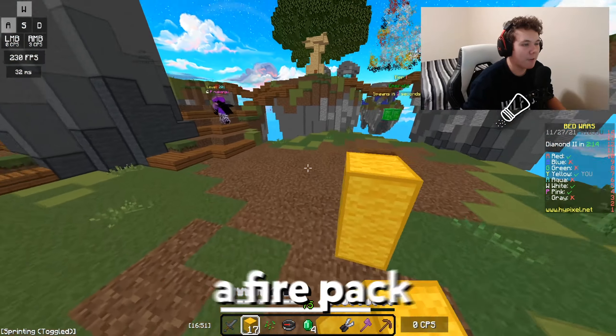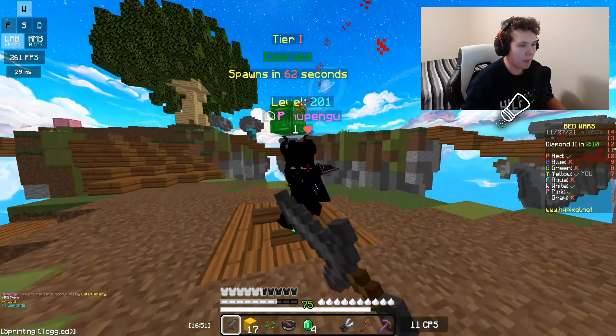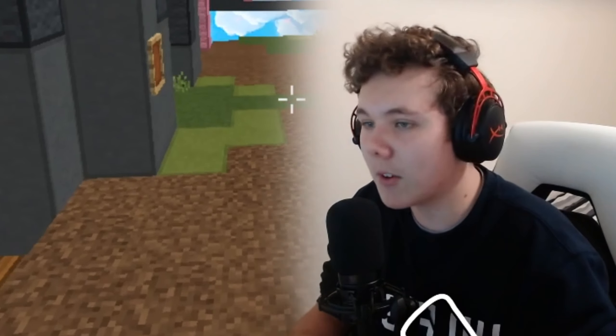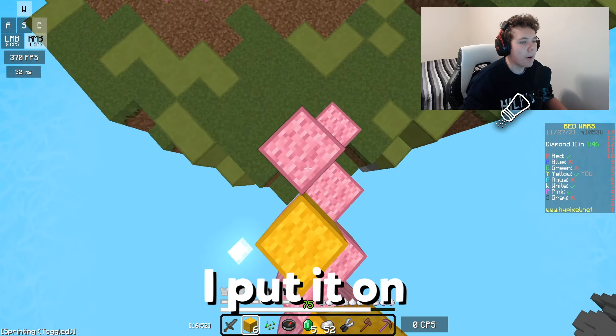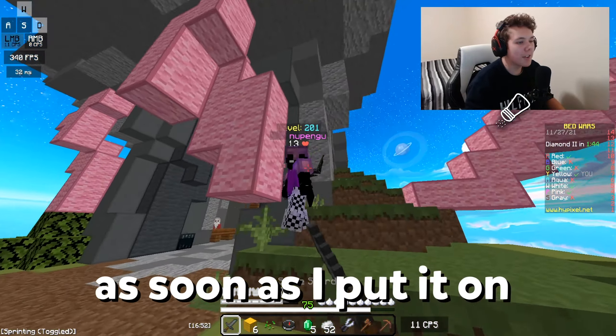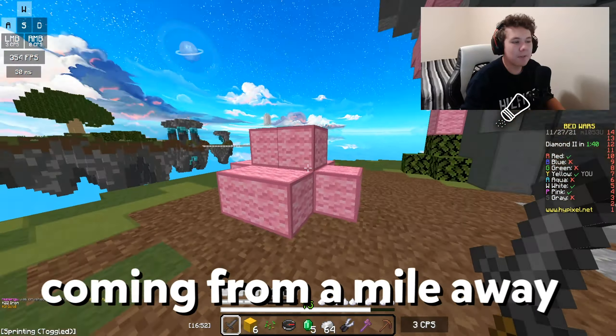We got a bunch of items here - the rod, the bow. One thing I really liked is the ores. The gold, iron, and diamond look super good in my opinion. If you're playing Bed Wars, you're going to see these guys a lot, so it's nice that they look good. This is the rod, the bow shooting. Here's all the ores. This is something you're not going to really see on Hypixel too much, but I figured I'd throw it here anyways.